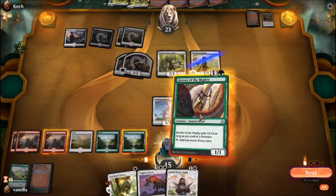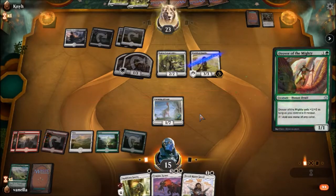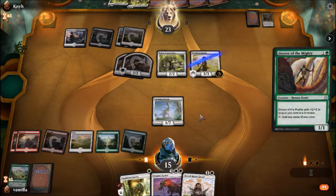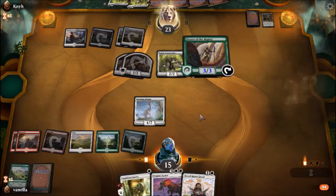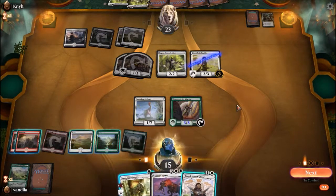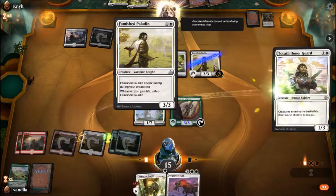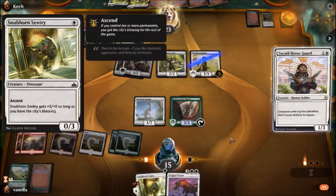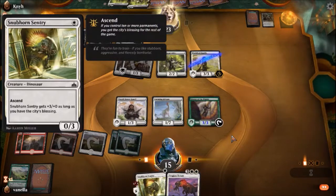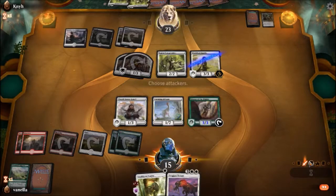So we're gonna get Driver of the Mighty out. We're gonna let him survive. I see one, two, three, four, five, six, seven, eight — so this is nine, everything survives. We could have Snubhorn, but I guess I'm going for Trap Jaw Tyrant. No attacks.